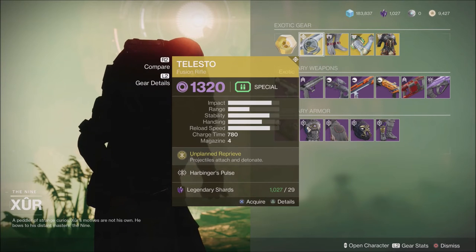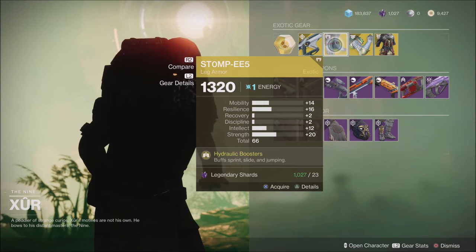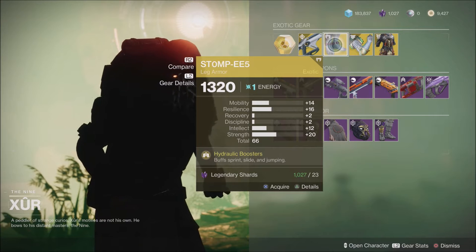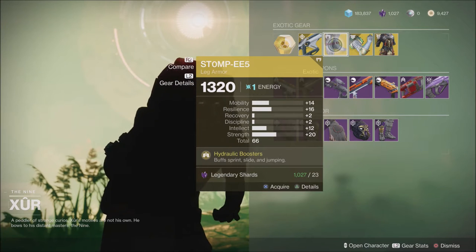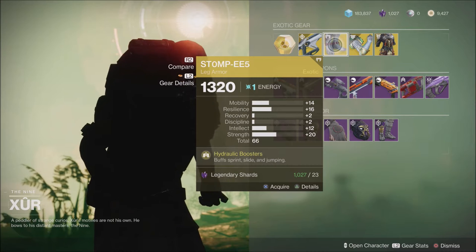When it comes to the exotics this week, we have the Telesto Fusion Rifle. We have the Stomp EE5s, which are rolled with a lot of strength. I'm not sure if a lot of you will be interested in that or not, but these do give you buffs to sprint, slide, and jumping. They're a very good pair — a lot of hunters like these in PVE and PVP content.